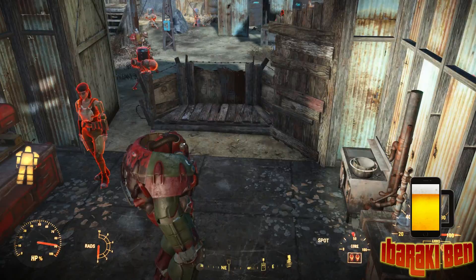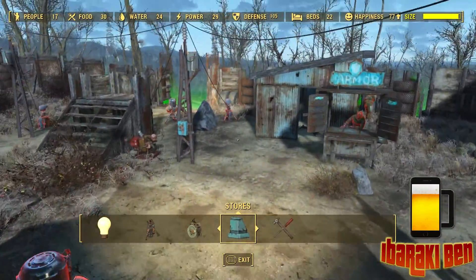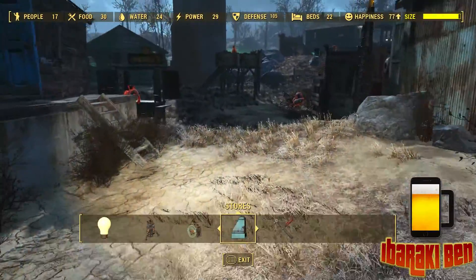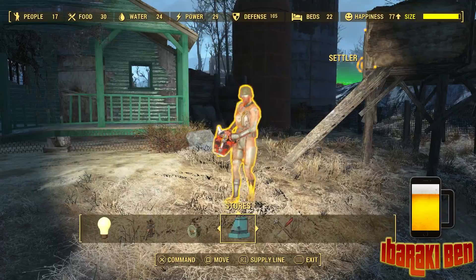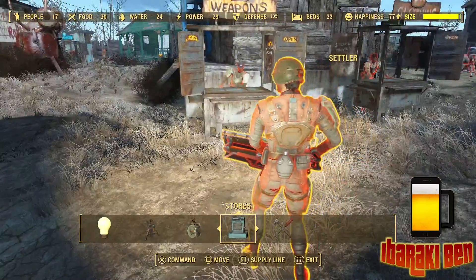The way you do this is you open your crafting screen and then you basically want to find a settler that's compatible. Some settlements are not going to allow you to actually send somebody elsewhere. For example, if you have quests that you're given by certain settlers, you're not going to be able to set them up.